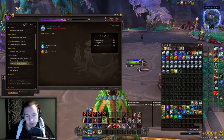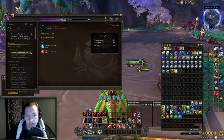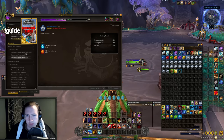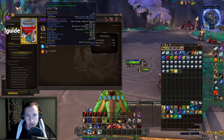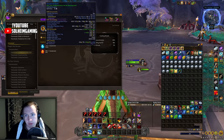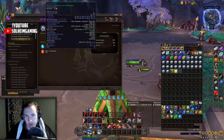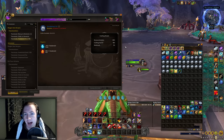You can also buy some other transmutes on the auction house — the one that could also be worth doing is transmute awakened earth. This one used to be very profitable before, and actually right now it's back to being more profitable than air again, but it also costs some gold on the auction house — about 100 gold. Right now airs are going up in price and earths are going down in price, so personally I'm just transmuting awakened air, because that is what I have on this character. I also have two other transmuting characters more specced into transmuting — this one is kind of just a backup.